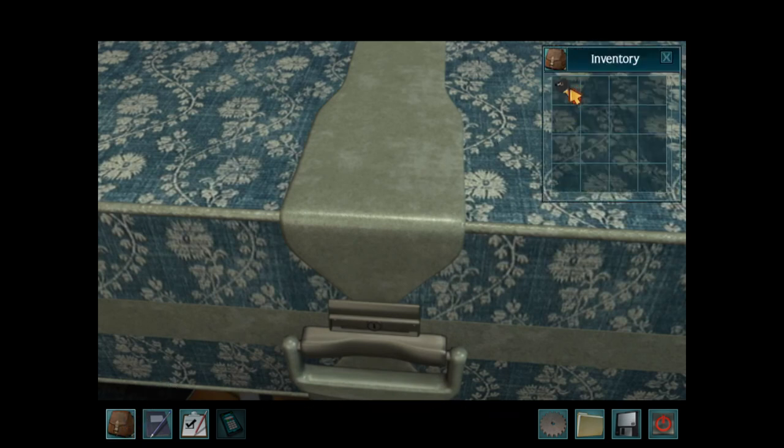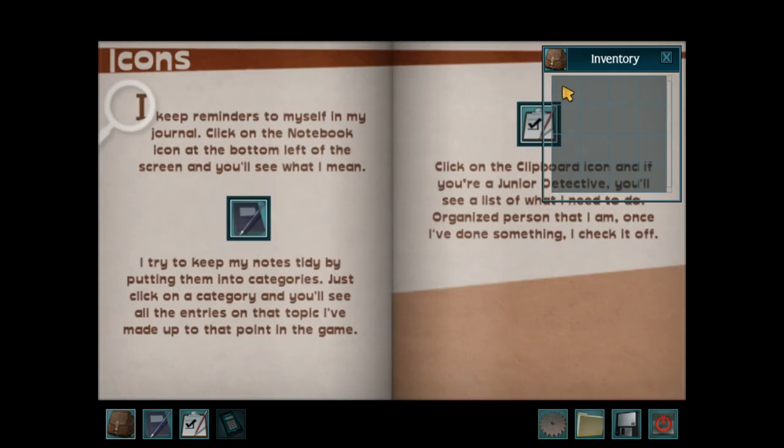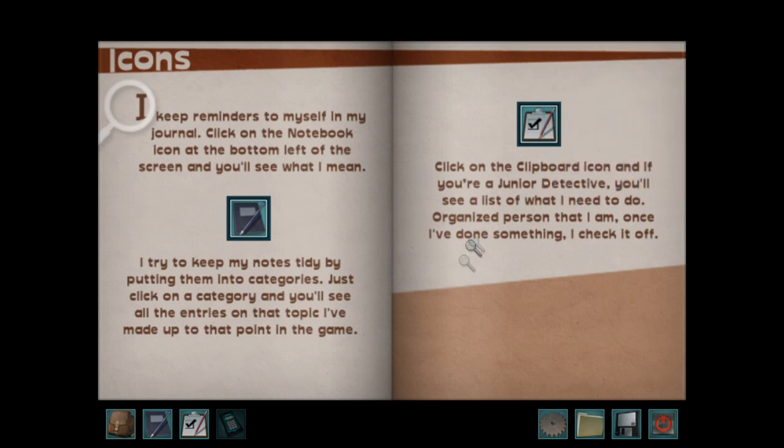I'm not going to go over the tutorial for every single game, just the first one, unless they add something new. See how the cursor turned into the item you clicked on? Use the key to click on the lock on my suitcase. To return an object to your inventory, just click on the inventory icon, then click on the open inventory box and the object will go back into storage. You can close your inventory by clicking the square in the upper right-hand corner or by clicking on the inventory icon. I keep reminders to myself in my journal.